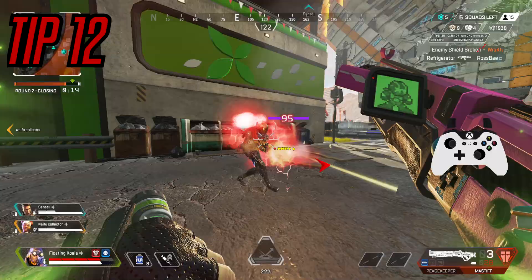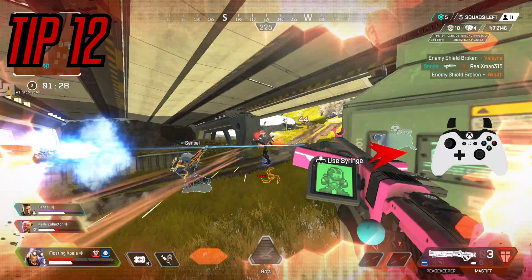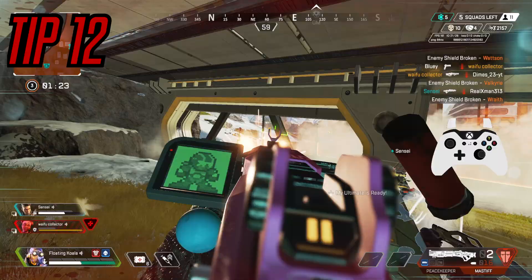Tip number 12: there are such things as Apex days and non-Apex days. You can literally play for nine hours a day but then get on the next day and just start playing like cheeks. So if you're playing Apex and you're just completely sucking that day, I highly recommend you do something else — because dying continuously on Apex is probably one of the worst pains a man can truly feel.